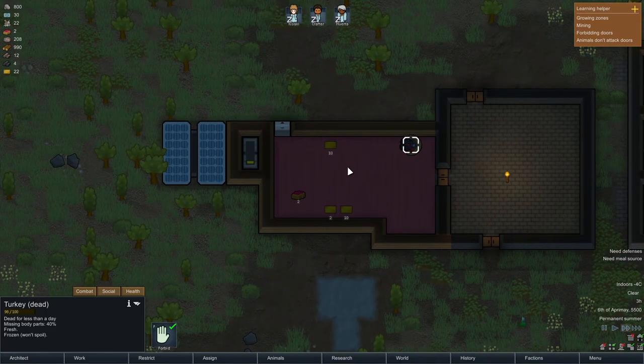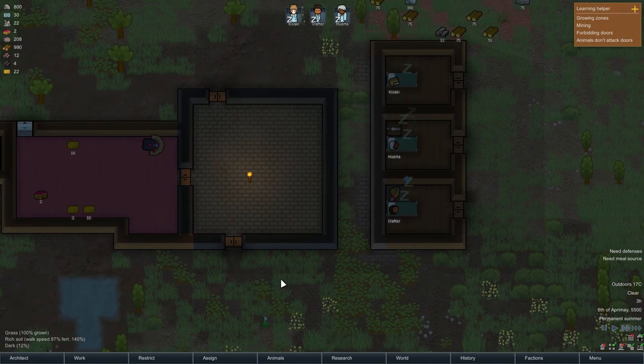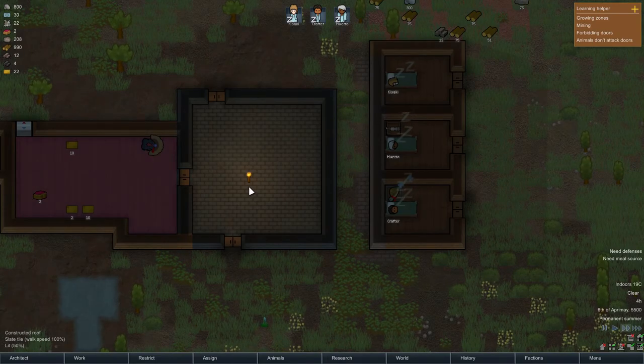We have a dead turkey and we want to butcher that up and make some turkey. We're going to be able to do that once we get some workstations down.